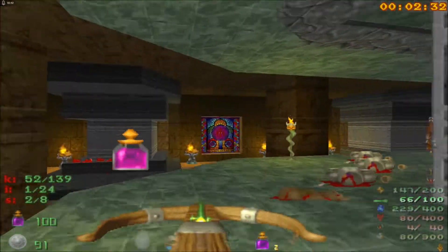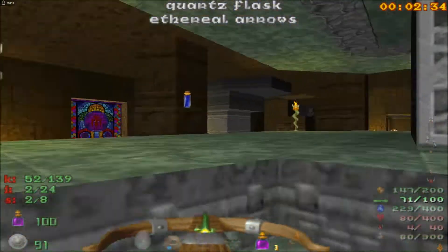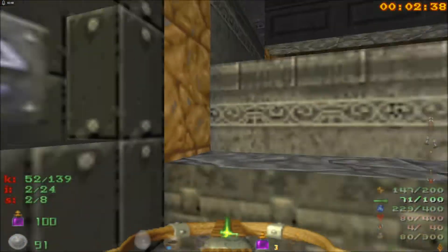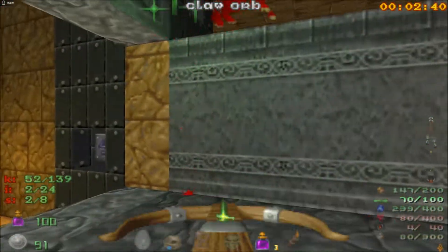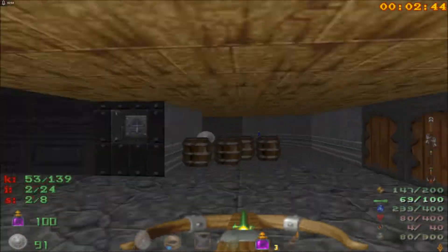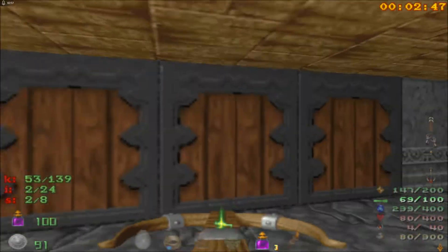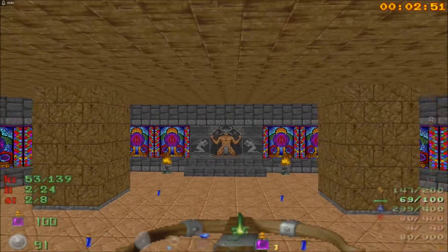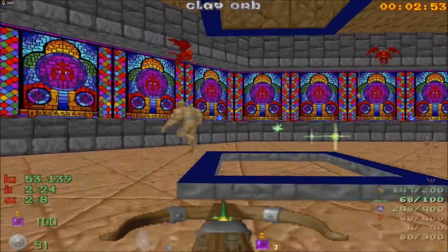This is where the normal exit is, but we probably want to check out if this area has anything. The normal exit is not something that we go for, because we have the secret exit to seek. That's where the shield is, but now we need a torch because this room is pretty damn dark.